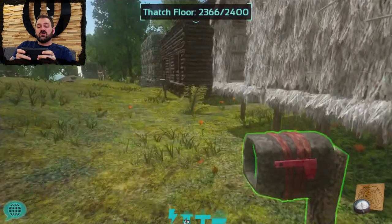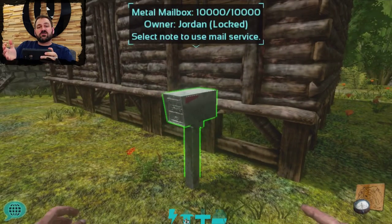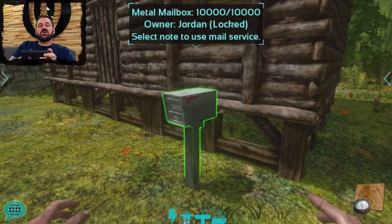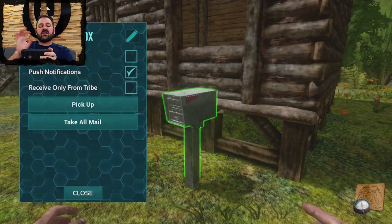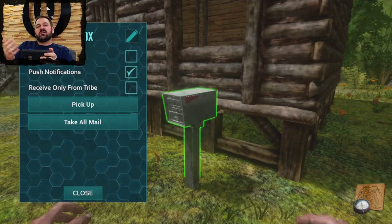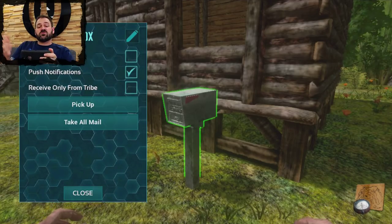Down here we have the metal mailbox. The metal mailbox increases your capacity to 50 letters and you're also going to have some more options associated with this one, so you can share it with your tribe mates. Opening up the options menu for the mailbox, I've got options for allowing tribe usage, receiving only from my tribe, and I can even enable or disable the push notifications on devices if I so choose.